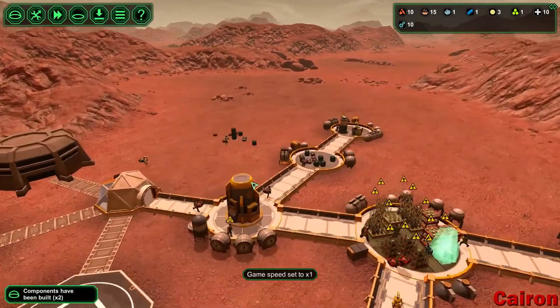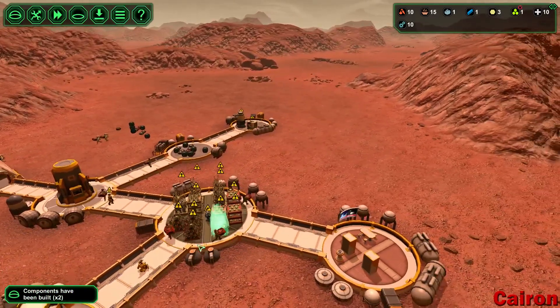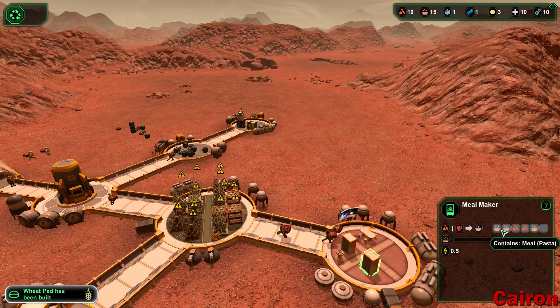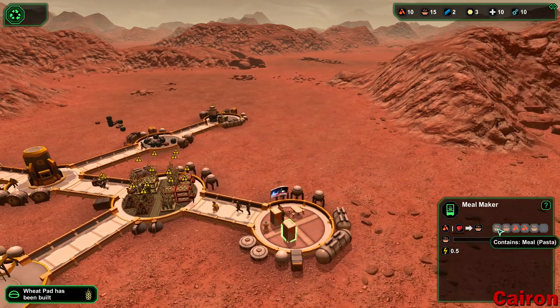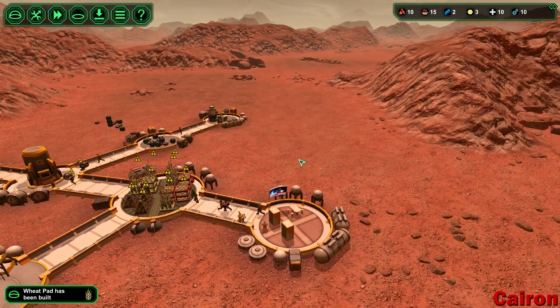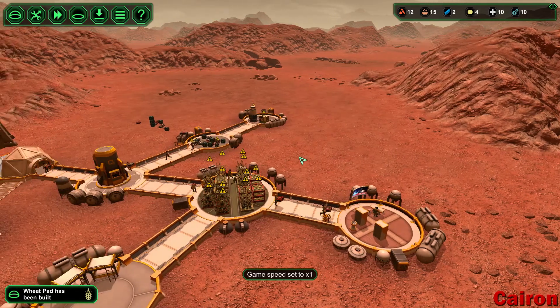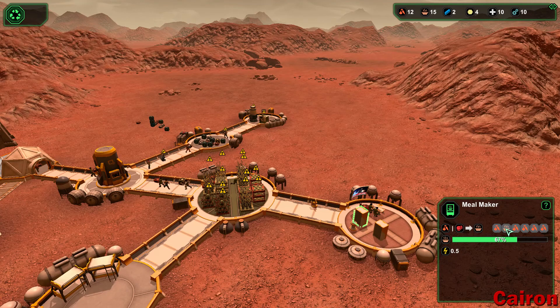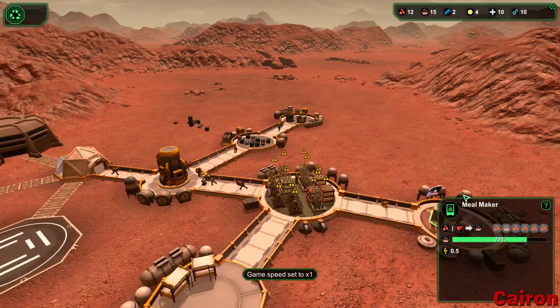This is definitely a much better playthrough — we're miles ahead now. There it is: meal pasta. Perfect. I've made two of the advanced meals, so these will be able to sustain people a little bit better and they won't get malnutrition. If anybody eats 15 basic meals in a row, they get malnutrition and it kind of sucks.